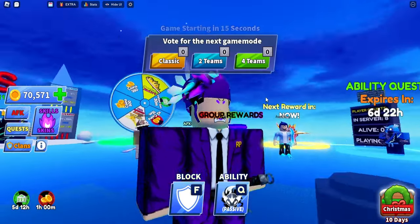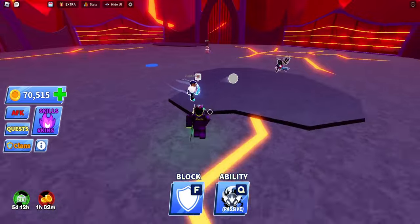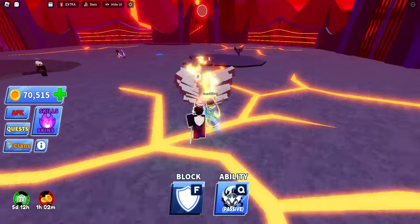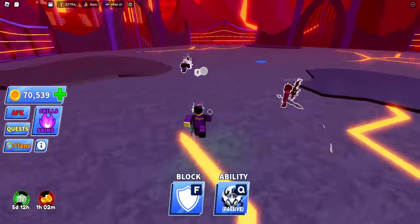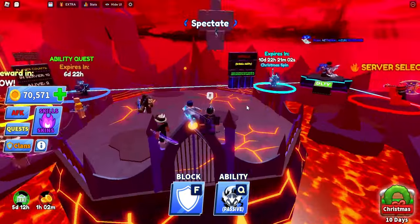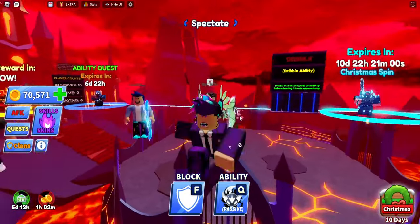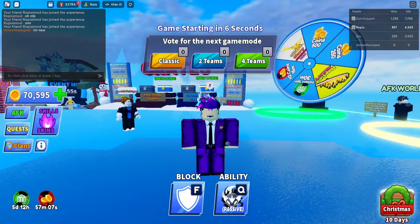This ability looks kind of cool — we're gonna be checking it out inside the game. Okay guys, we are inside the game. I'm about to get it but it won't work right away, we have to get someone to kill us. Oh yeah, it's a passive so as soon as you die it'll work. Boom — oh! Some big shadow thing popped up and it just attacked him. That's actually kind of cool.